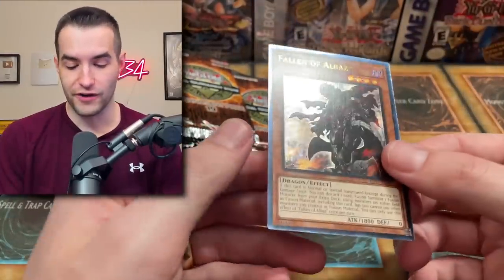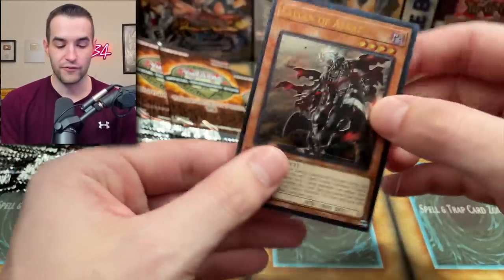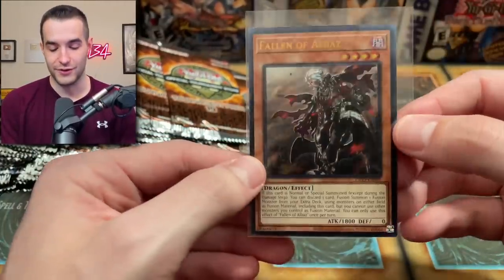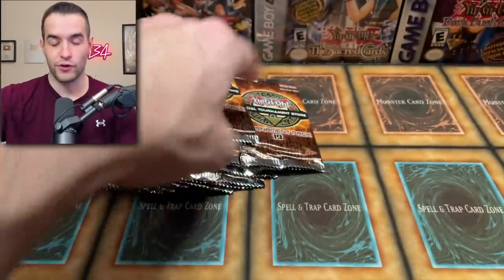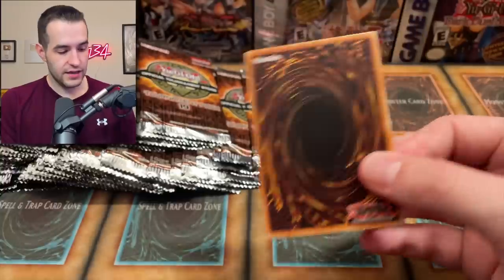And there's another Fallen of Albaz — so this is the second ultimate. We just got two of them. This is reminding me of when we pulled three of the Utopia. That was unfortunate, but it's a third ultimate. We will take that. We were looking for at least one Water Enchantress — that would be nice. Let's see if we can do it.